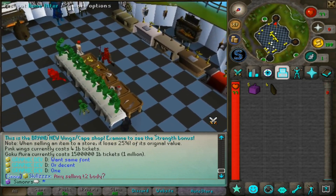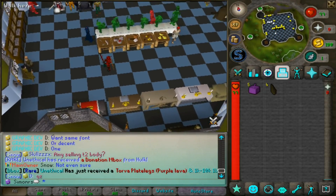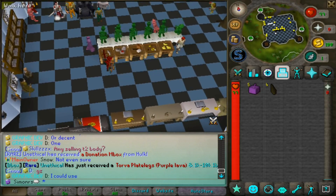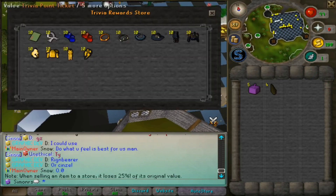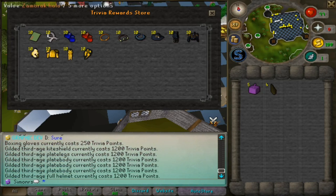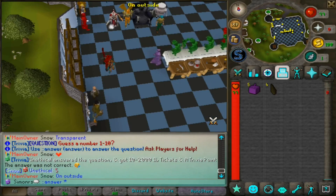The best upgrade in the shop is probably the Goku Aura Cape, which costs 1.5 million and one bill ticket — an insane amount, but the stats are incredible. If you don't know where the altars are, they're at home and include altars for maging, curses, and leveling up prayer. There's also thieving at home, so everything is conveniently in one place. In the trivia points shop you can buy some powerful gear, though it's quite expensive.